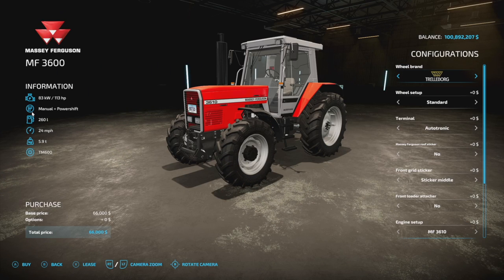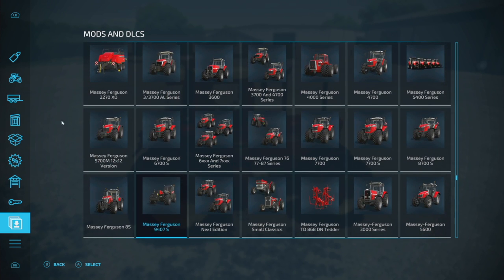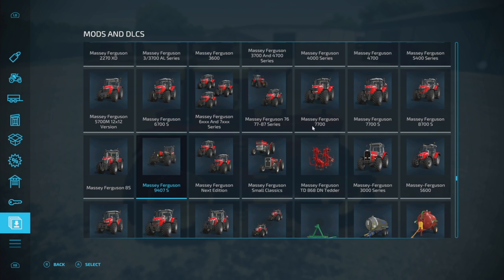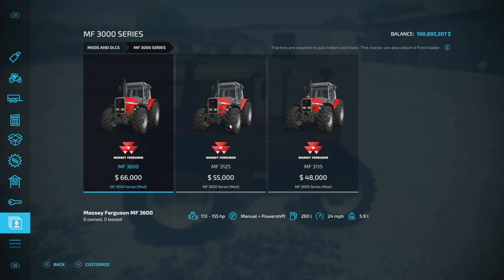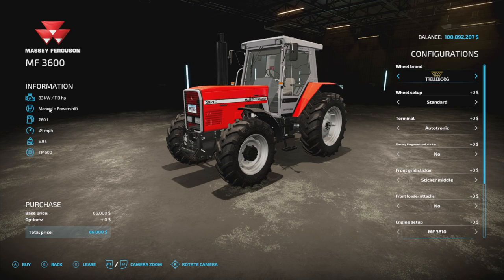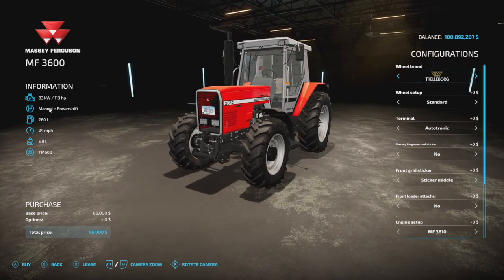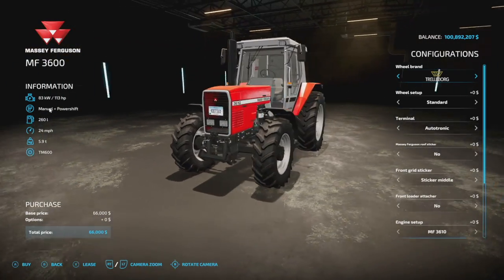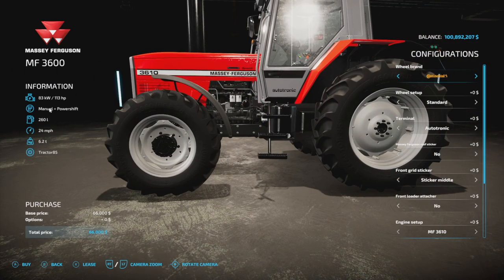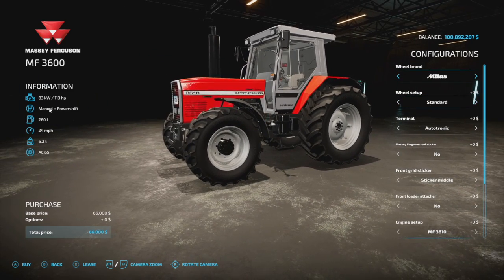Next up we have the ILM-F 3000 series. Now if you guys are like me, you probably have a bunch of Massey Fergusons installed. This is not the Massey Ferguson 3000 series base game version — it is the ILM-F, so it's going to be found a little bit lower. We have three different versions here, all with their own unique quirks. Starting with the 3600: 113 horsepower, manual plus power shift transmission, 260 liters of fuel, 24 miles per hour, and 5.9 tons. Wheel brands include Trelleborg, Michelin, Continental, Friedstein, BKT, Midas, and more — pretty much all the standard ones you'd expect.